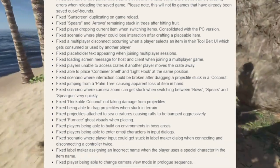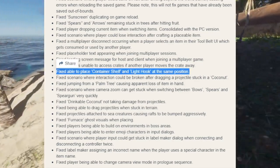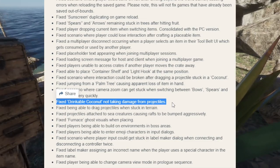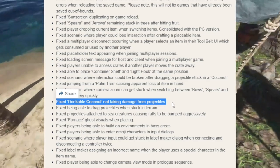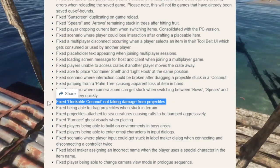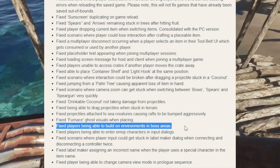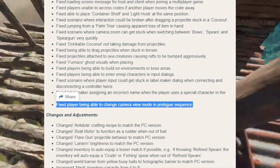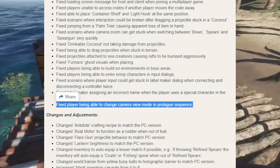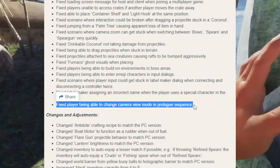They fixed a multiplayer disconnect occurring when a player selects an item in their tool belt UI which gets consumed by another player. Fixed players being unable to access crates if another player moves the crate away. Fixed the ability to place a container shelf and light hook at the same position. Fixed drinkable coconuts not taking damage from projectiles — though they say nothing about the duplication glitch that gives you infinite water, which is probably on their radar. They also fixed players being able to build in boss area environments and fixed the camera view mode changing during the prologue sequence.